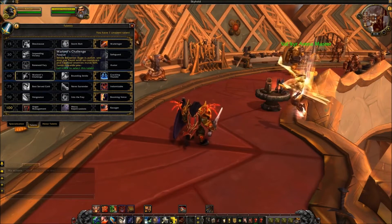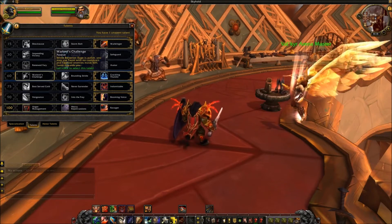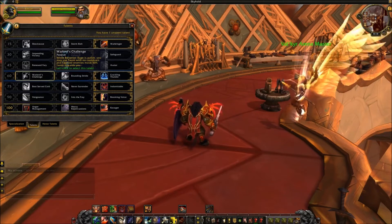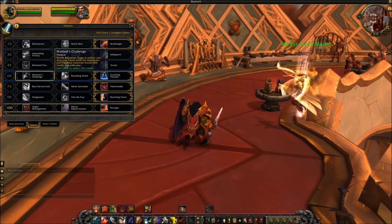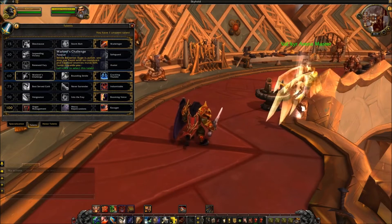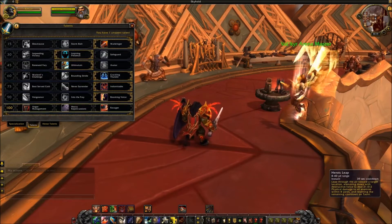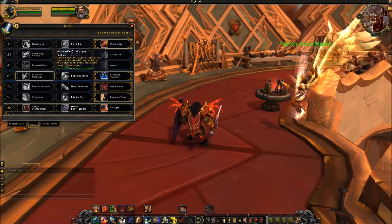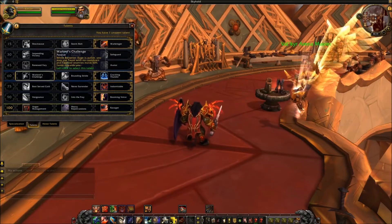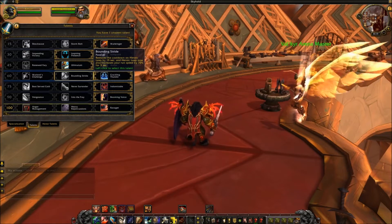In the level 60 tier, Warlord's Challenge lets you use Taunt with no cooldown while Berserker Rage is active, and taunted enemies move 50% faster towards you. That could be fun and frustrating for enemies in PvP. Remember that Heroic Leap resets the cooldown on Taunt, so you can have all kinds of fun — like getting rid of people chasing your flag carrier.